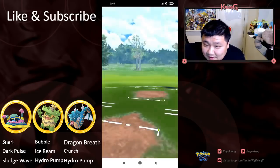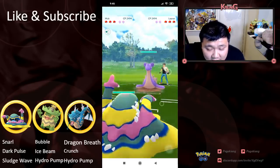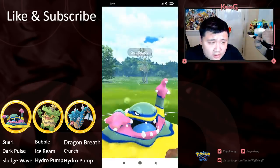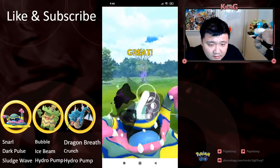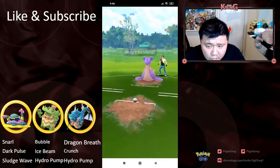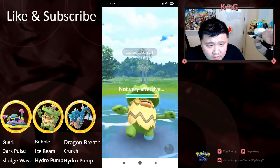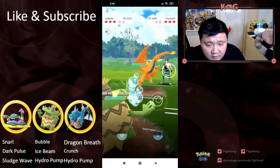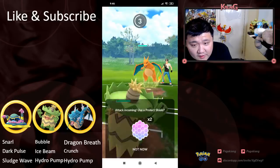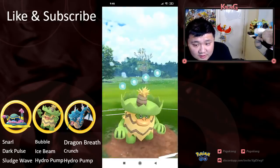I'm gonna be covering his opponent's run to Rank 10 pretty shortly. Gonna lead Alolan Muk into Lapras — this is a pretty neutral, even-ish matchup. I actually don't know who necessarily comes out on top. It looks like it's going to be Lapras. He switched out of that matchup with Lapras, and then switched into Ludicolo to catch the charge move, I'm presuming.